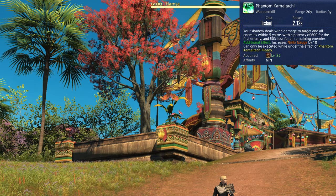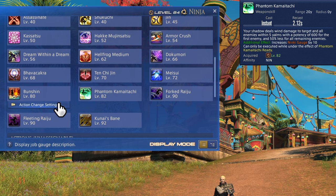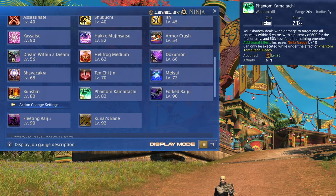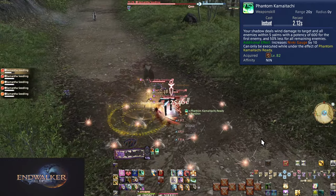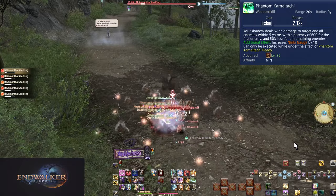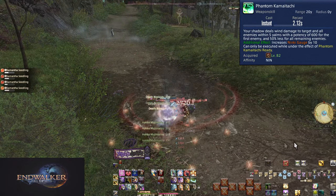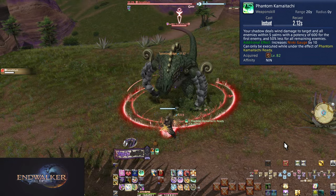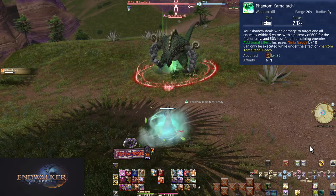Level 82: Phantom Kamaitachi. This replaces Bunshin after you use it. For 45 seconds, you have Phantom Kamaitachi ready — a 20-yalm ranged attack doing 600 potency to a target and 300 potency to all enemies within 5 yalms, plus 10 Ninki. It's a weapon skill, so it sets off the GCD. Throwing Dagger remains terrible, while Phantom Kamaitachi is a ranged hit with only upsides. If you need to move away from a boss, use Phantom to keep hitting.